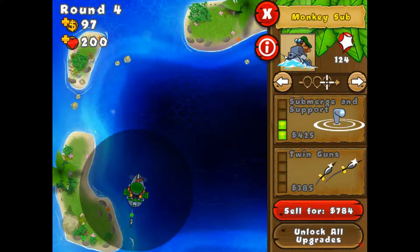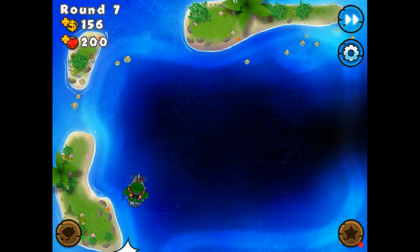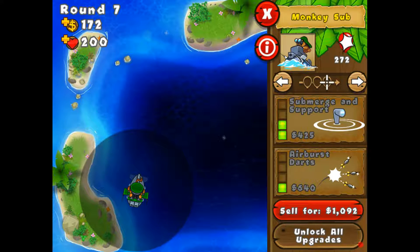So for the leads, the leads are going to have to be the bottom path. I'm pretty sure the ballistic missile can pop leads. So we are going to have to have one with submergent support. I will do that after I get enough to have a second monkey that can finish. So I won't upgrade to submergent support yet, but I will after I get another monkey that can support him.